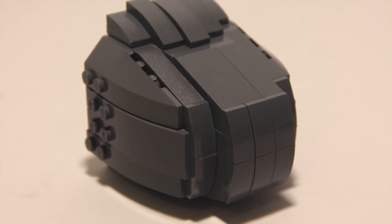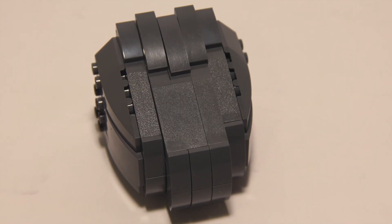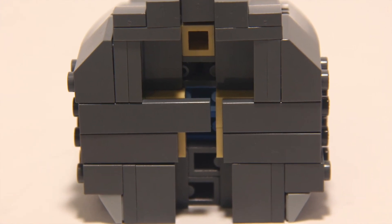Here's the last section of the frigate — the front part. I basically used a bunch of different slopes to form this very irregular shape. I also didn't fill in the entire back section so that I could attach it to the rest of the frigate.